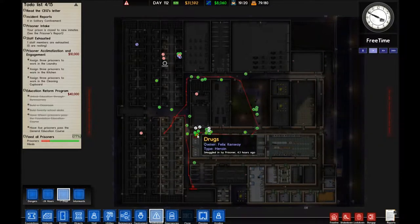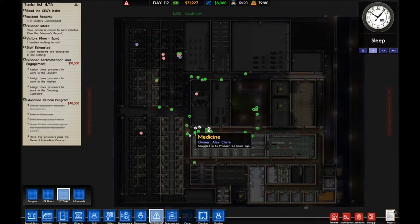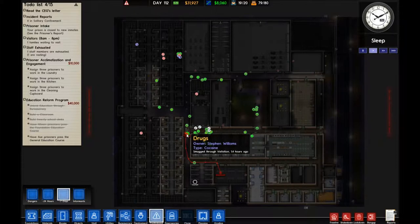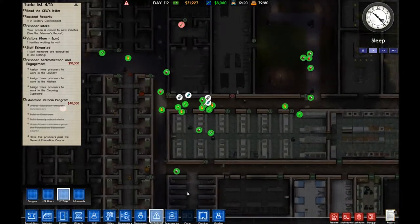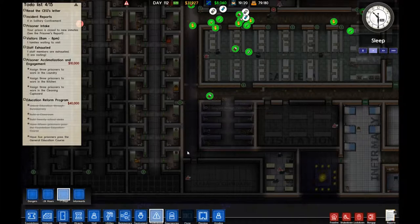As most of you are familiar with the contraband window, if you mouse over one of the items you can see how it got into the prison. For instance, Felix Kenway managed to arrange for some drugs to be thrown over the wall. The throw area is up to 10 squares, so I've changed a lot of my design to try and stop there being any open parts. One of these was thrown to here, which is easily 10 squares in.